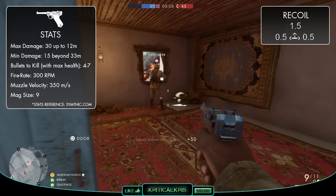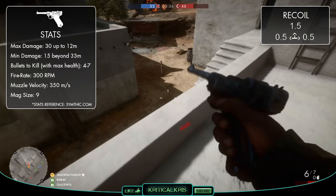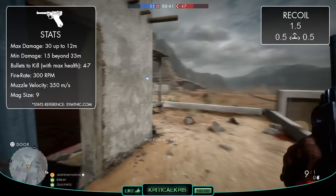These damage readings are pretty similar to the M1911, apart from the fact that the M1911 can kill in one less bullet in close quarters. It also means that the P08 is going to have a bit more range and deal slightly more damage than the faster firing pistols, and therefore should take less shots to kill.